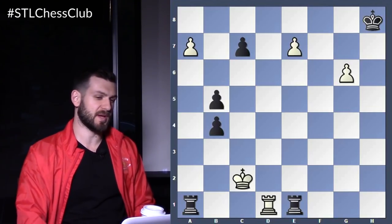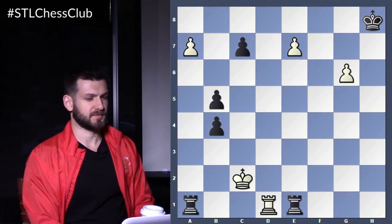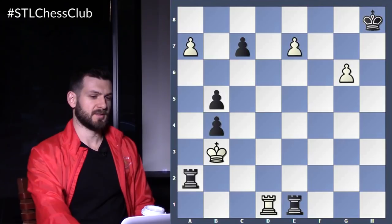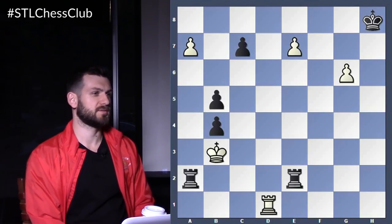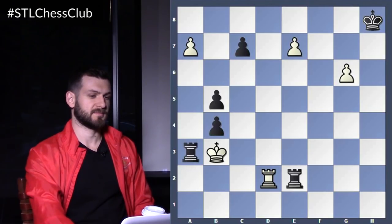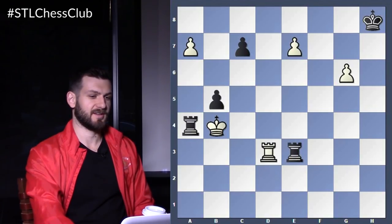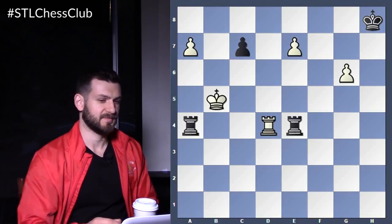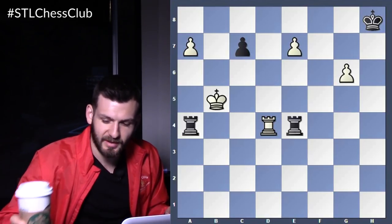How is black going to defend? You have to look at defenses for black as well. Rook a2. King b3, rook a2. Then rook b2. Then he has to go rook a3. Then king b4, then he has to go here — d3. Then he has to go here — a5. I mean, rook b5. Then he has to go here — d4. That's game over. That's it.